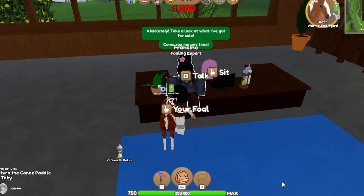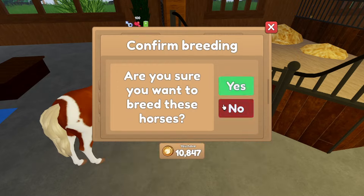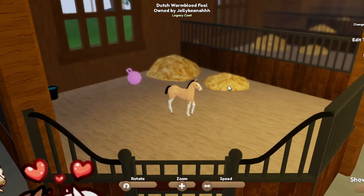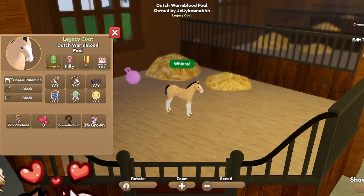Man, I'm going broke. Sunflower — that would be a cute coat. This is the legacy coat from the Clydesdales, I believe. Oh, I'm so broke. Yay, we got one!